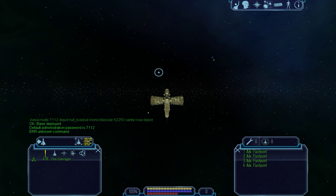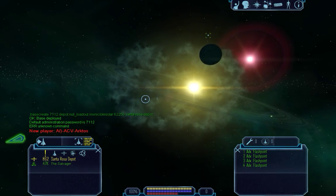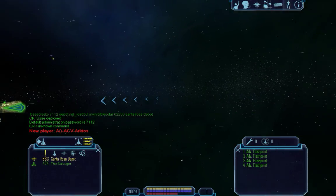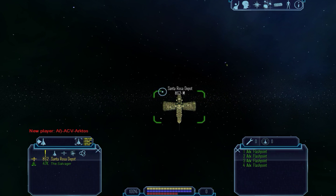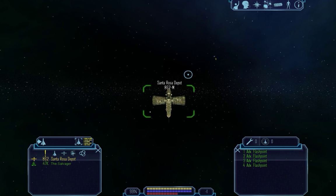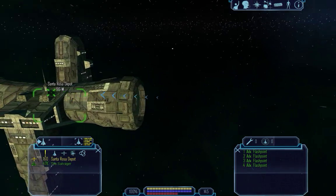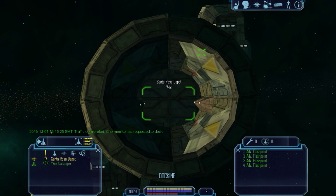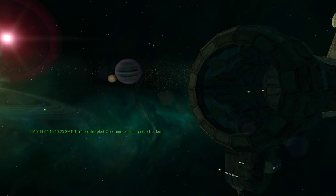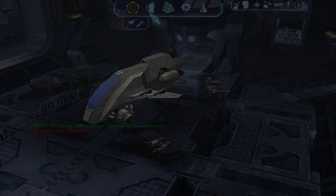Now here comes the fun part. What I'm about to do is I'm going to switch to my laptop, unload the current base plugin, copy over the information of this base, and it is going to set up everything that we need. Right now, as you can see, the base is completely new. It is an invincible solar — it means that you cannot actually kill the thing.